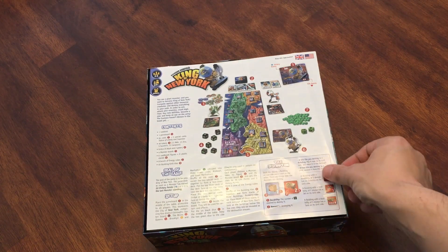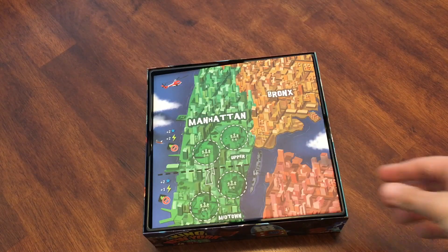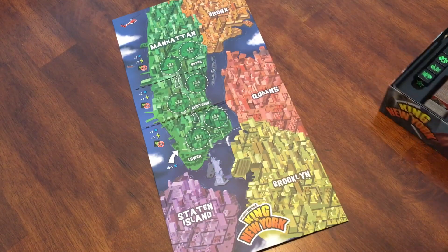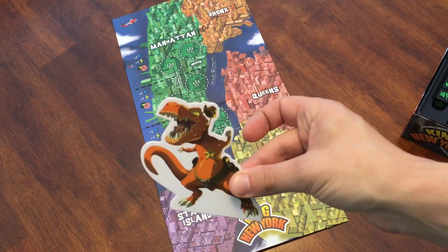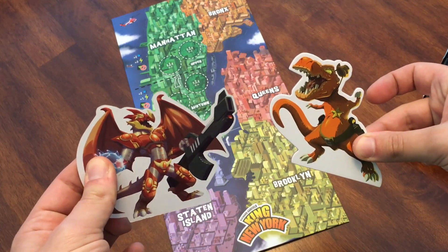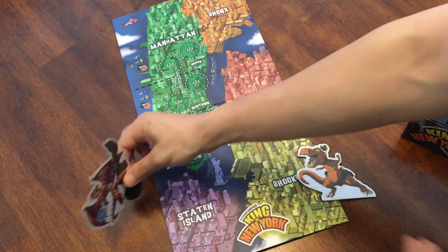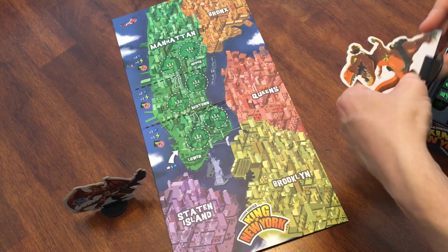Let's get set up to play King of New York by Yellow Games. First we're going to set up the board and lay that out on the table. Then we're going to pick out our characters. Today we're going to use the Sheriff T-Rex and the Gigasaur. This is a two-player game, so we'll show one turn for each player. We get them set up on their standees.